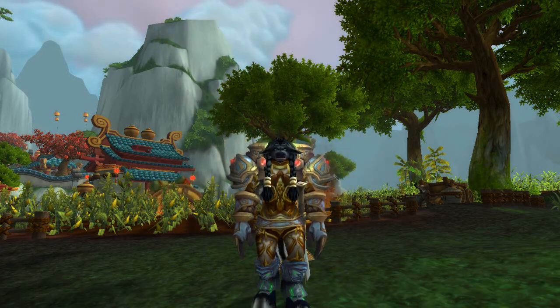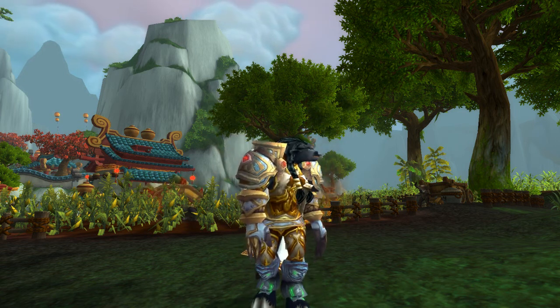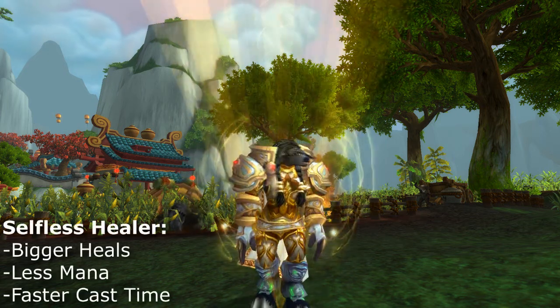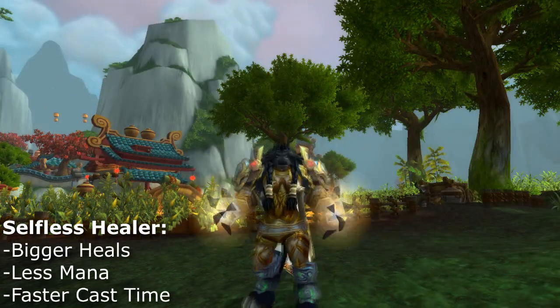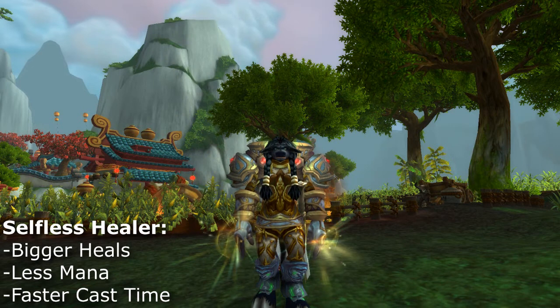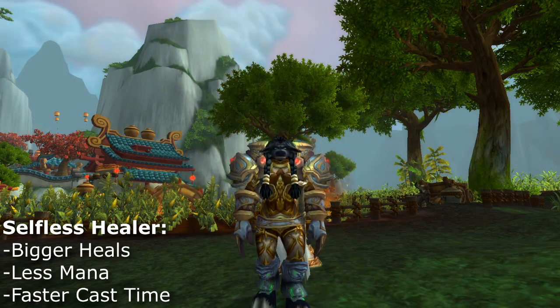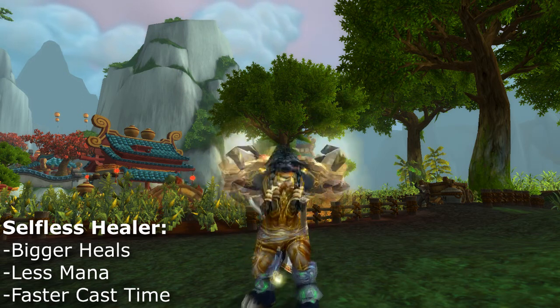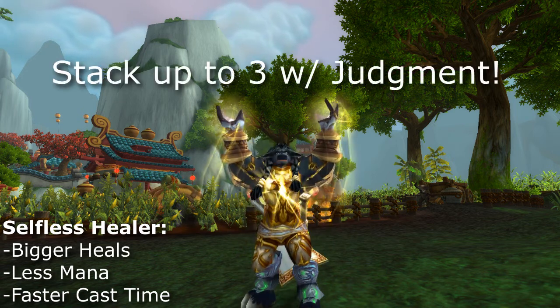I'll also include a macro for Judgment in the description. What you want to do is make sure to use Holy Shock and Judgment as often as possible. Every time you use Judgment, it activates Selfless Healer. Selfless Healer stacks up to three times, and with every stack it improves the effectiveness of your heal and reduces the cast time and mana usage. So if you have three stacks of Selfless Healer, your heals are going to be: A, really powerful; B, instacast; C, cost no mana. That's the reason I grab Selfless Healer.